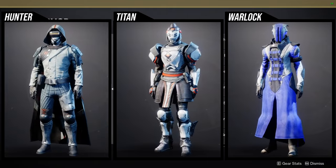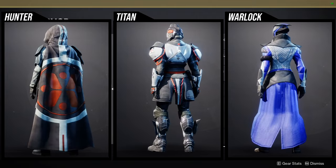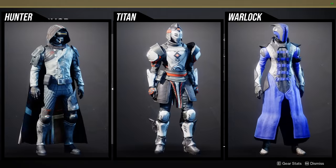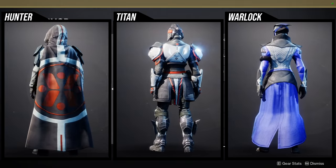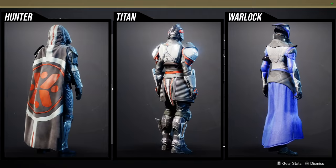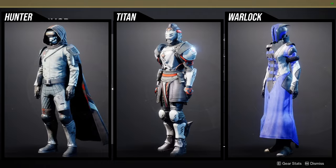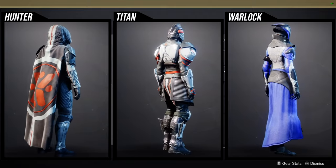For Titans, the boots are the one piece I'd say get, because they're really cool, especially when you combine them with other Mongolian-themed pieces. The helmet is cool as well. The only thing to note is that anything you see that's orange does not change color, which is very unfortunate. The arms, chest piece, helmet, and mark - all that orange doesn't change color. I like the boots because they do have pieces that change color.